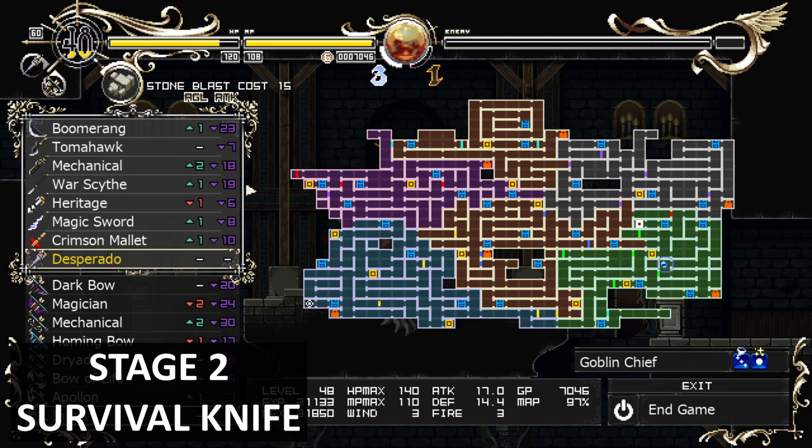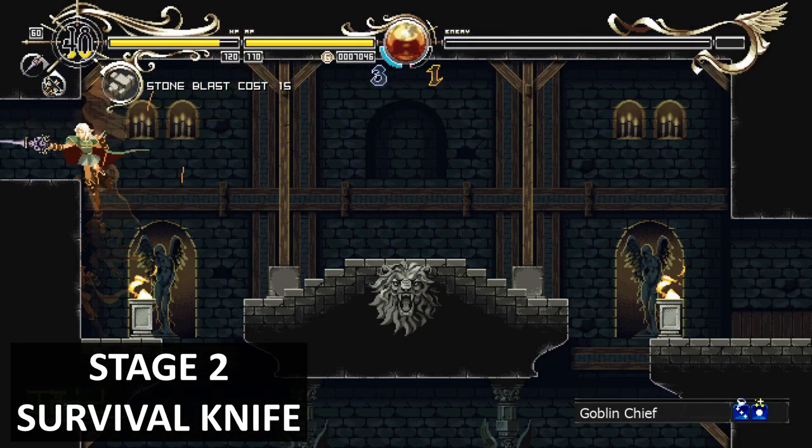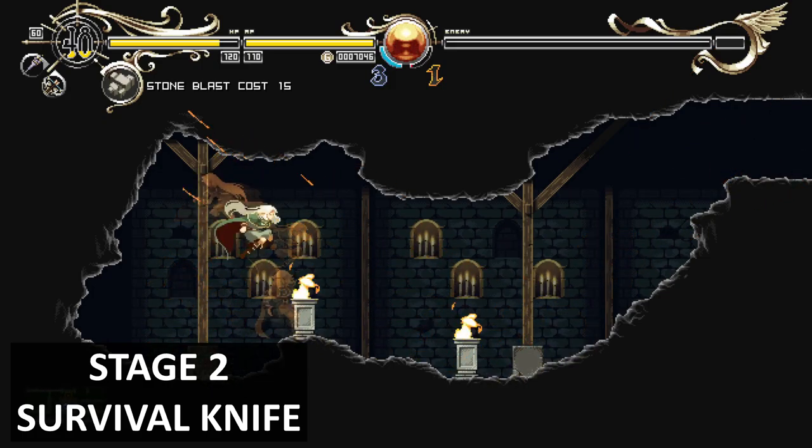Item number four is also hidden away behind a breakable wall. In this area on the map, break down that wall to reveal a hidden passage, and you'll get a new knife weapon here.